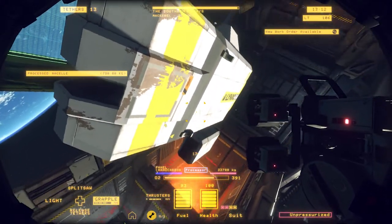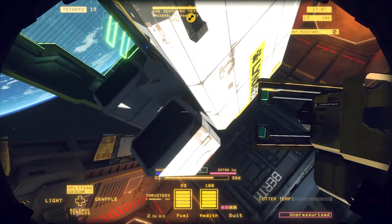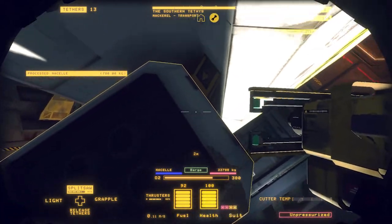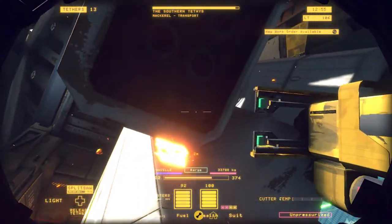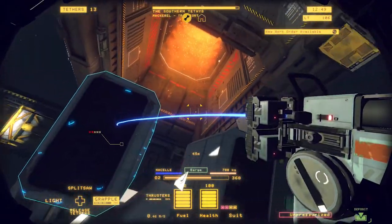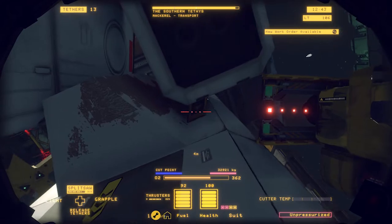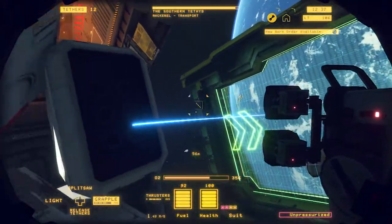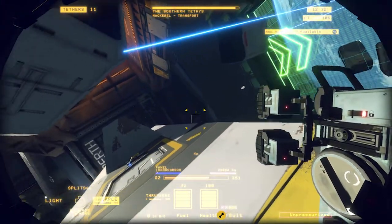Salvage secured, account credit applied. Let's go grab these other two nacelles. You can see when I get close that says barge there in the center, whereas that says processor — we'll get to that in a minute. Normally I'm a mouse and keyboard kind of player, but with so many accessible controls on this, it really is best done with a controller.